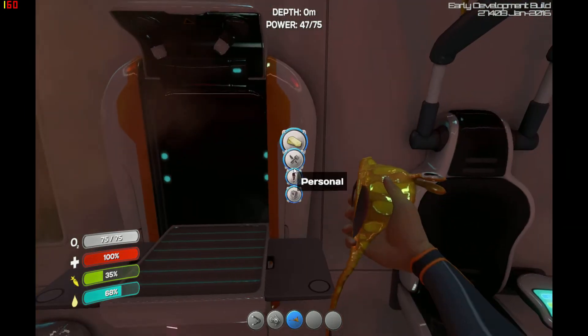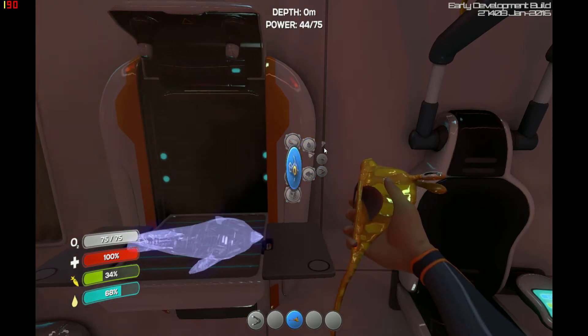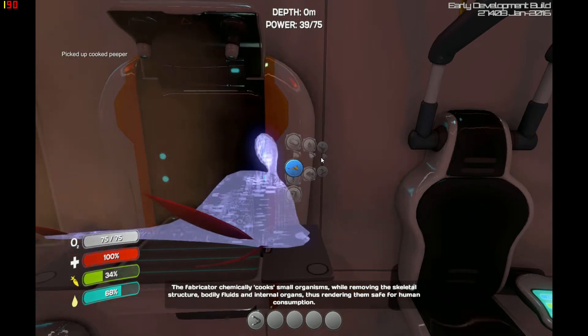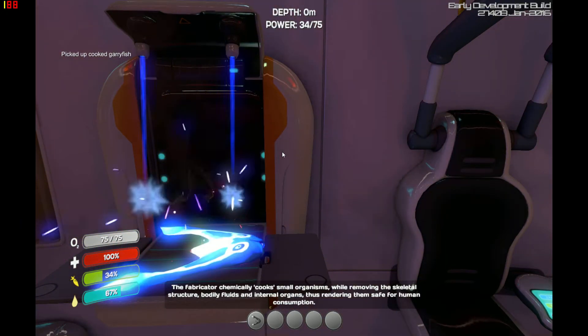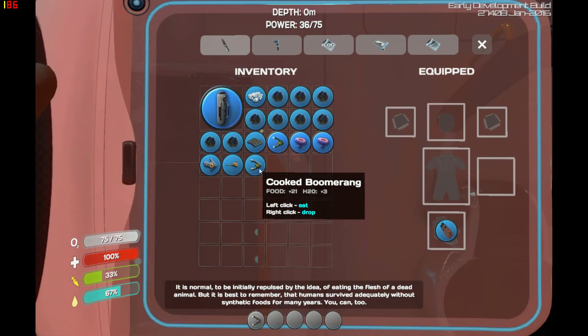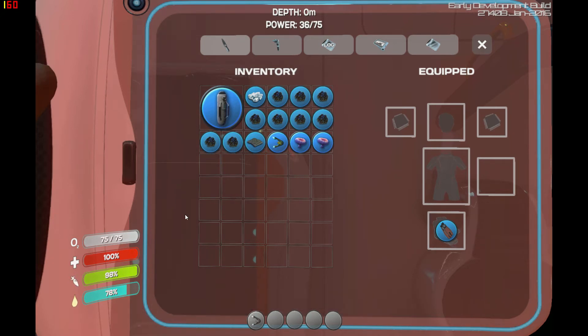Back to the fabricator — sustenance and cooked food. Cooked peeper. Cooked Gary fish. And cooked boomerang. The boomerang gives me food and a little bit of water. The Gary fish gives me a little bit of food but more water. And the peeper gives me 32 food and 5 water. So slightly better off.